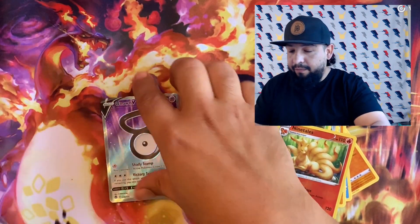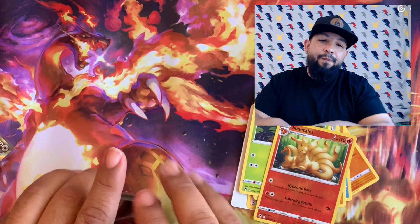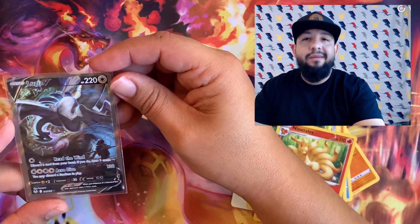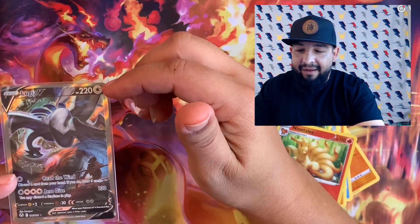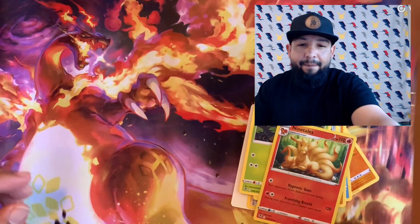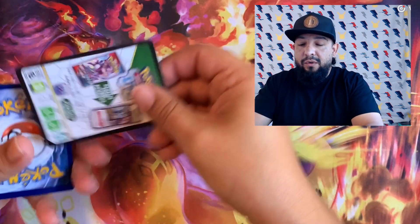We definitely needed this for the binder. I only had one opening before this — I found a few single blisters at Target a couple weeks ago. Let's check out this Lugia — oh man, look at this Lugia. It's definitely got a way thicker border there, so not a PSA 10, definitely not a PSA 10. But you know what, we'll take it. Can't complain about a Lugia alternate. Code card right there for you guys.